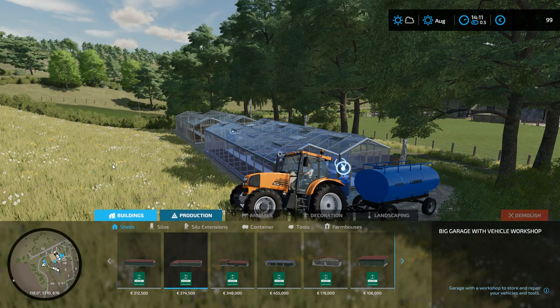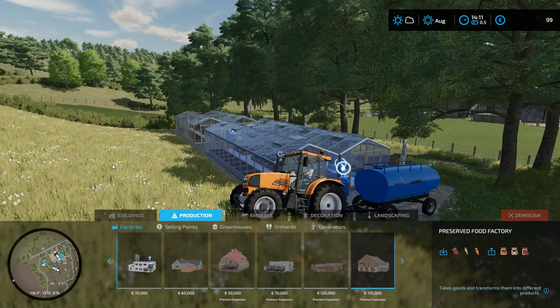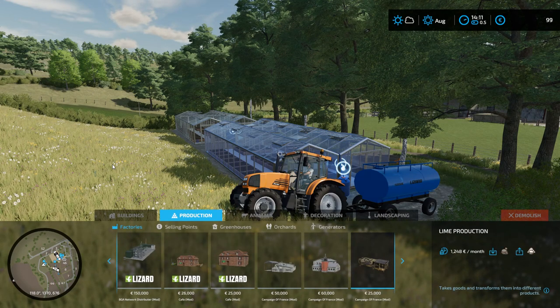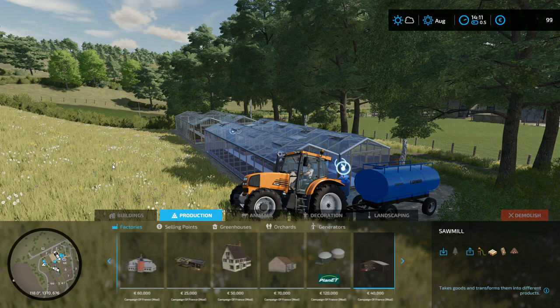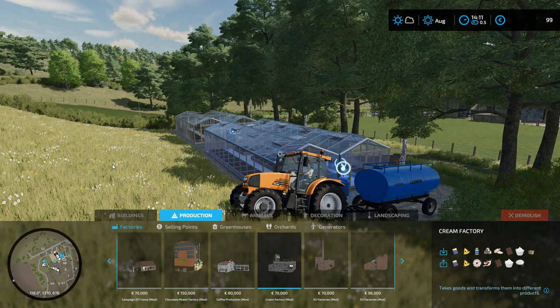If I get into productions here, all we have under factories... Obviously these are the map ones - Campaign of France. Coffee production there - we will need that to roast the beans. And then there's the cream factory, which will allow us to make cream cheese and whipped cream. So we will be doing that.